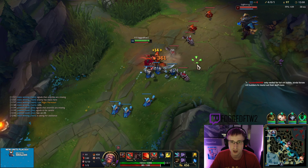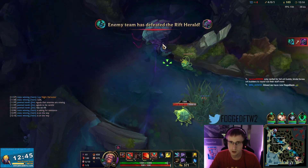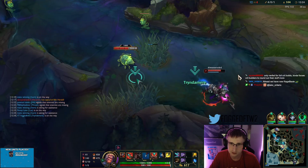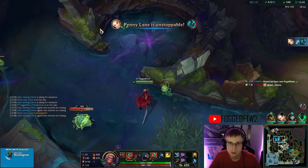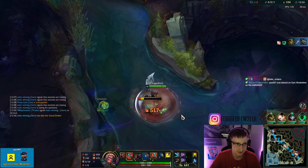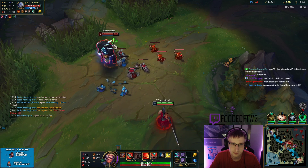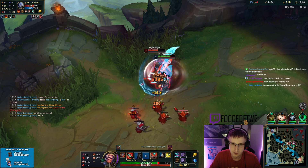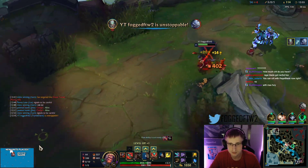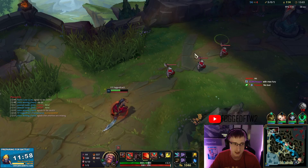Especially against a squishy, you just one-shot them. You see how often I'm able to reset my spin and now I can just all-in. Spin, get that double crit, spin again — it's really easy to stick on targets. Once you get this set up with Hail of Blades, it's actually crazy. And when we get Infinity Edge as our second item, that's going to be 35% bonus damage, since we're going to be so close to 100% crit.